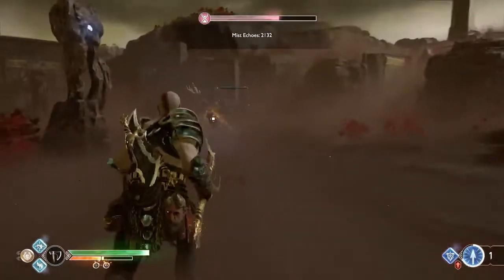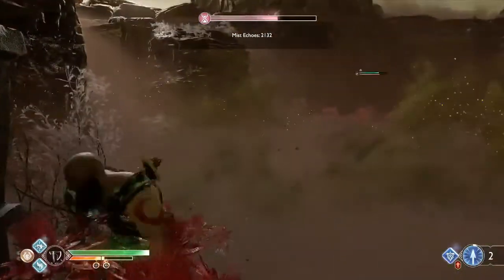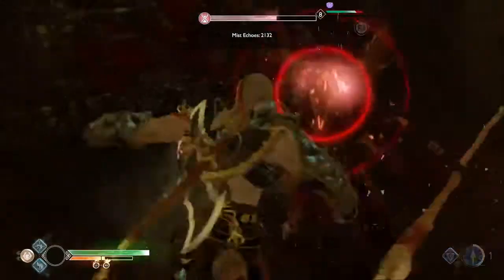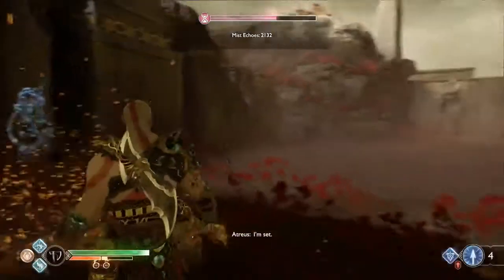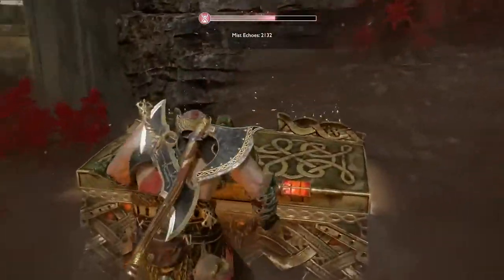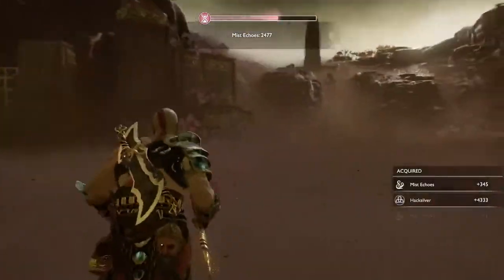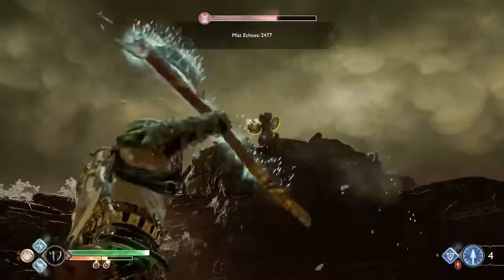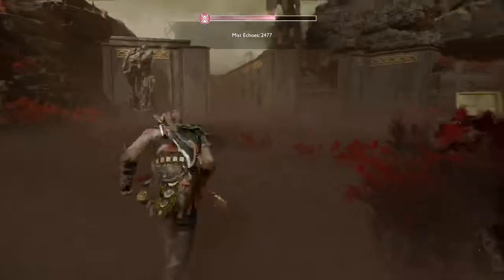Let's kill this one. Revenants can be pretty annoying. Once you kill all the enemies, look around for the chest. On this room there will be the second seal. Look around and keep going.